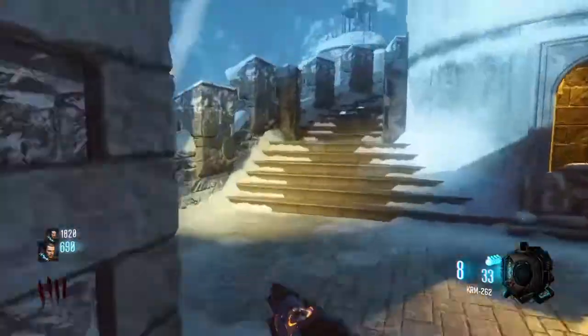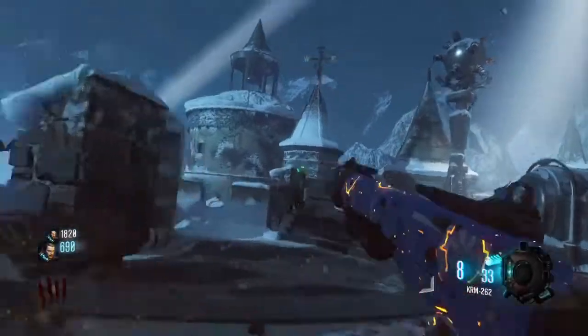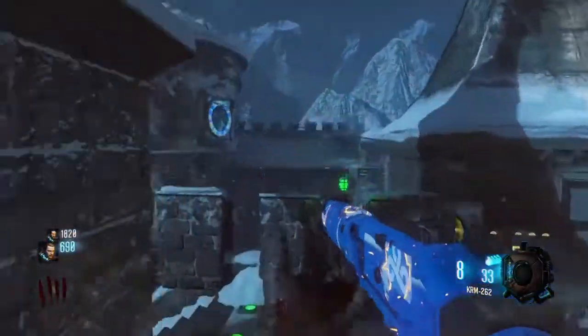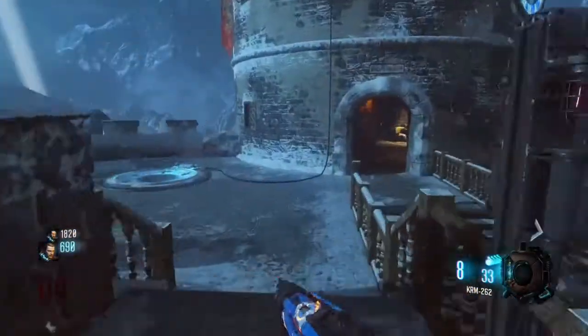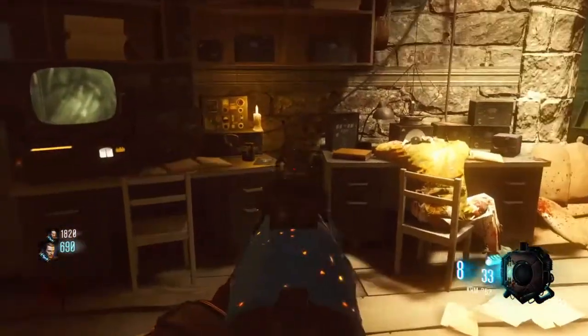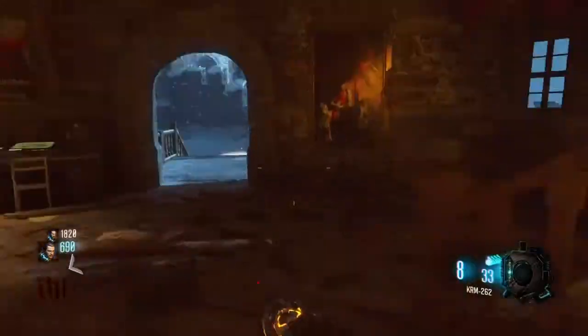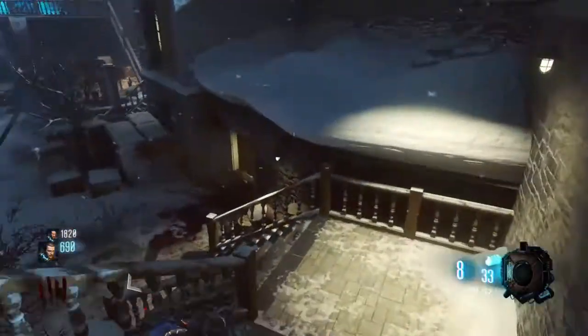Going to the second shield part location. These are the possible locations in this area. It can be right here, standing right next to the zombie to the left right here. Simple — and you go down here.